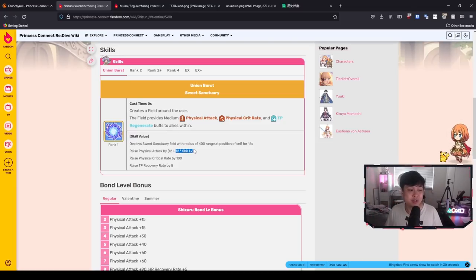That field provides medium physical attack buff, physical crit rate buff, and TP regenerate. You're looking at about 1400 physical attack because of the 120 level cap, and then 100 to the physical crit rate, which is freaking insane, and TP recovery rate by 5. There is no useless stat here — all of these stats are insane. So if Valentine Shizuru only had this union burst and no skill 1 or skill 2, she'd still be super relevant.